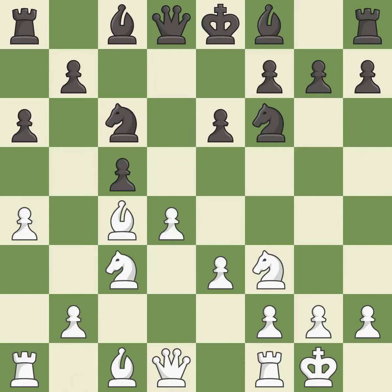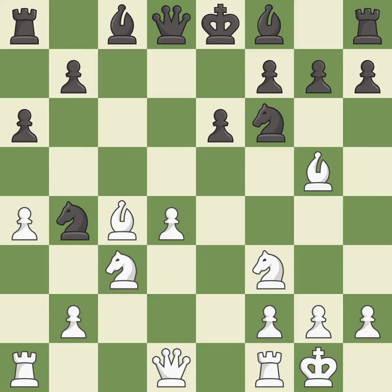This develops a Knight off its starting square, getting it into the action. This is an equal trade — takes back. It is the last book move, and one of the best moves; it is excellent. This develops a bishop off its starting square, getting it into the action. It is excellent.